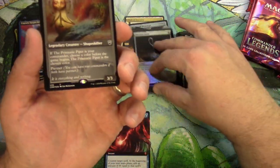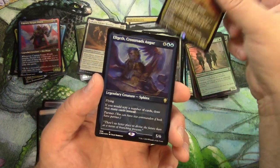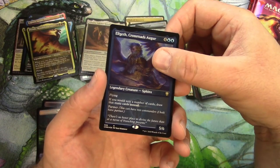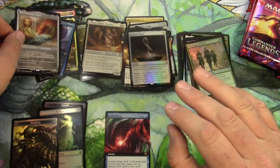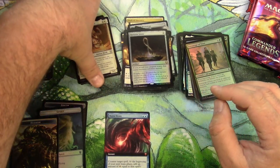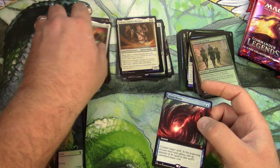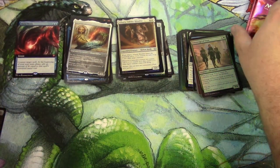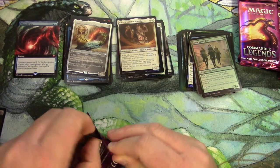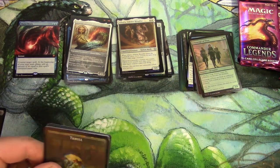Hey, there we got a foil prismatic piper — don't know how well these are going to hold value. Prosh, Elgith — I gotta make my piles here — and a horror token. There's an etched foil right there. All right, moving on. Mana drain — let's see if we can get something else that's of that caliber.